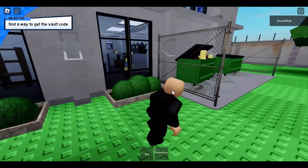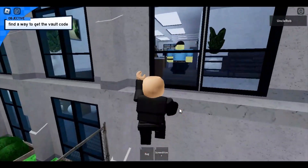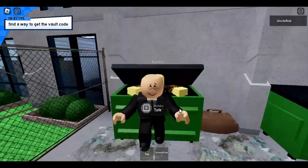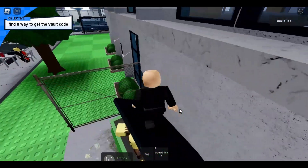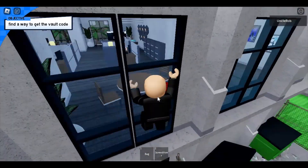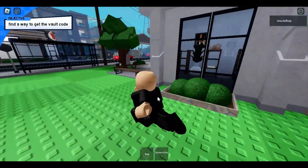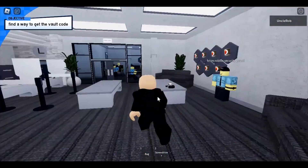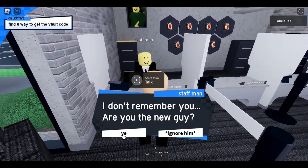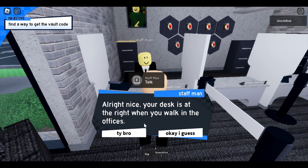We're doing sneaky. Just gonna have to walk away. We gotta scope out the place — that's what we gotta do. I think we're doing this wrong. I don't know how to get into the vault. What do we do? We can't go through there. 'I don't remember, are you the new guy?' — I don't want to read that again. His desk is on the right when you walk into the offices.